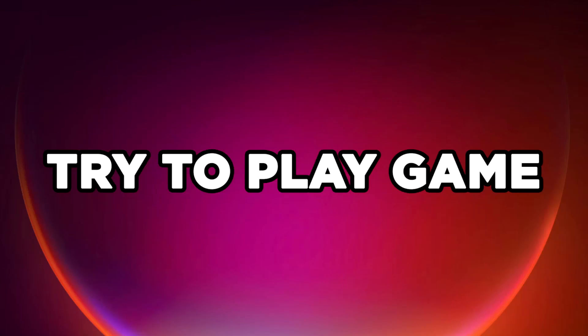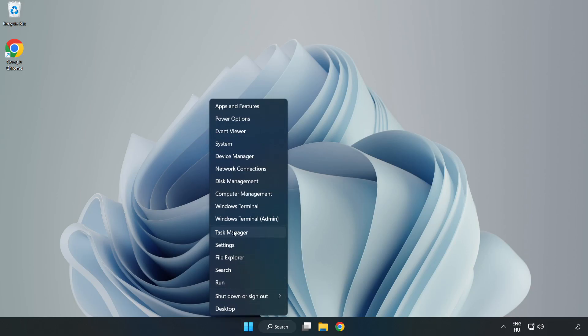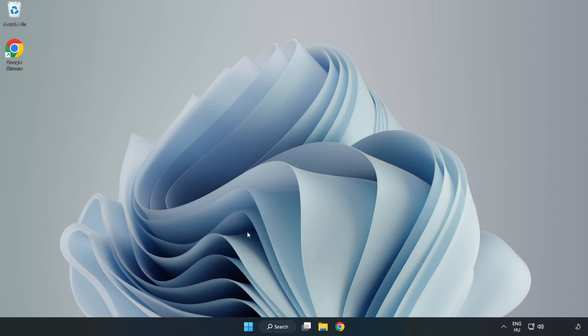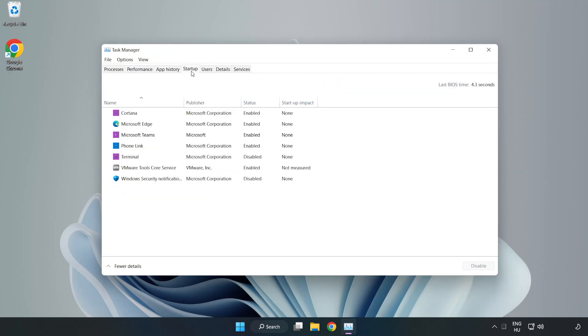Try to play the game. If that didn't work, right-click the Start Menu and open Task Manager. Click Startup. Disable not used applications. Close window.